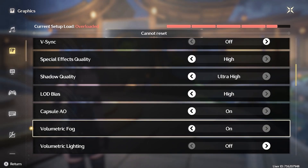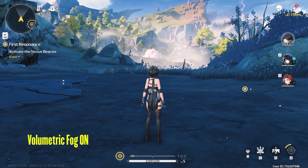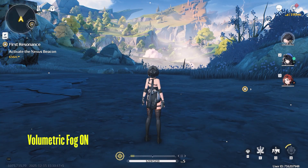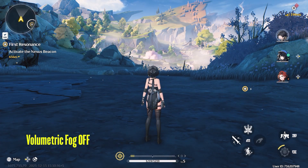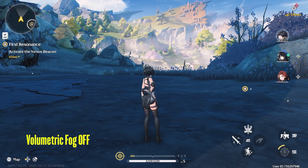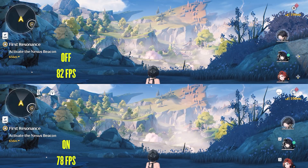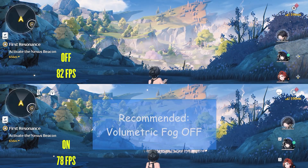Volumetric fog, as the name suggests, controls the quality of fog in the game. The off setting does not disable the fog entirely — it just makes the fog a little thinner, but it is very hard to notice. When performance is compared, I gained 4fps by turning it off, so my recommended setting here is off.